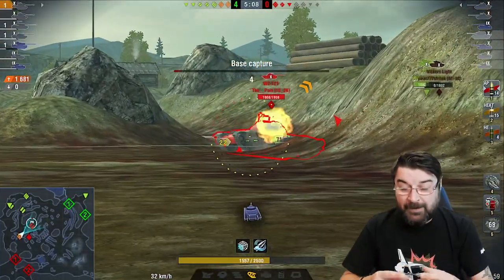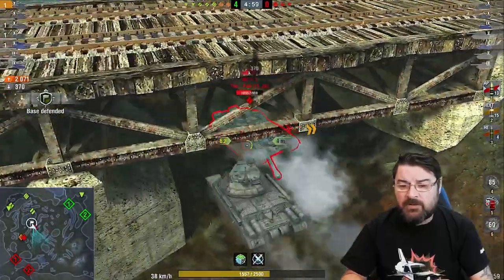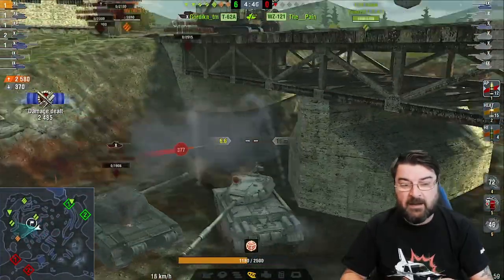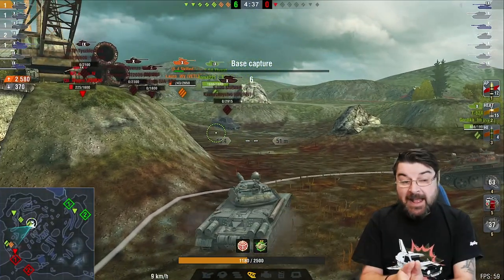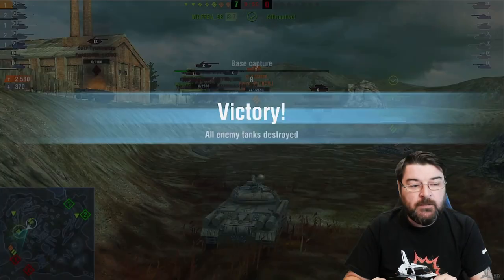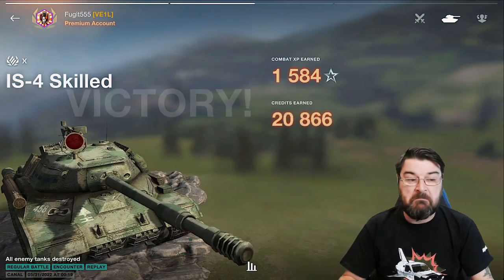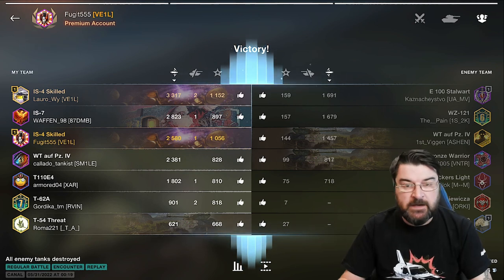We're able to push and apply pressure from this position. A lot of people say don't drop down there — it's like a death trap — and to an extent that is true. But if you take the route I just showed you, nine times out of ten it's not a death trap. You do need support and you do need an obliging enemy. We do 2580 damage, bounce 370, take a kill, and are quite dominant — whittling the enemy down. We get a second class, some decent damage, some decent credits, and we win the game. That is the main thing.